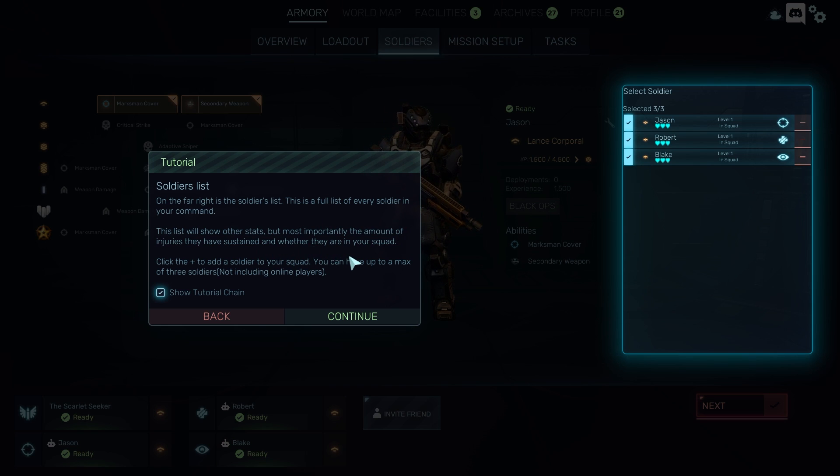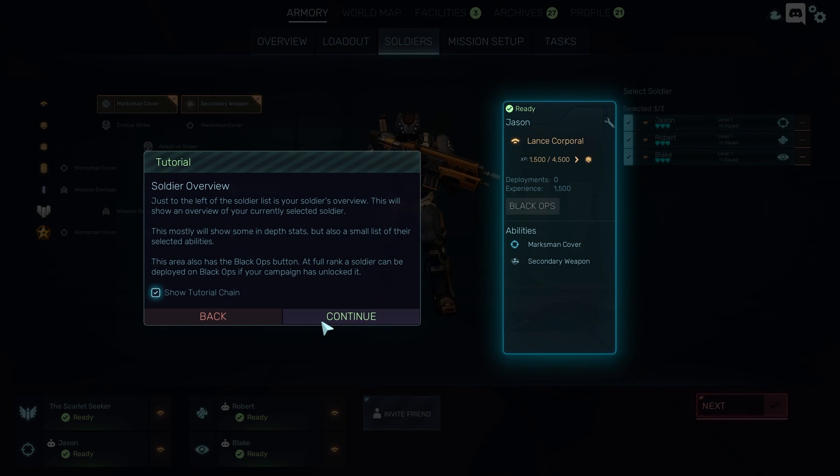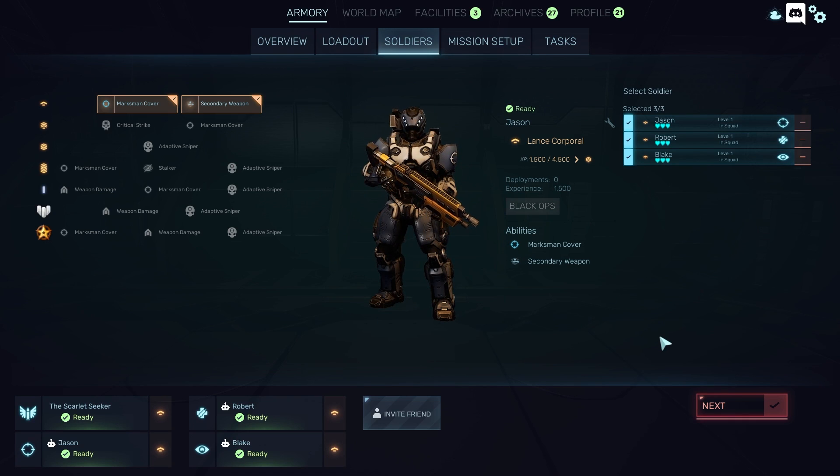The list shows other stats that are important — what class they are, what level they are. This music's so good, it's very Starship Troopers, very Alien, very 80s space marine movies — I love it. Soldier overview: we can see his rank, we can see his abilities. At full rank, a soldier can be deployed on Black Ops if your campaign has unlocked it. That's cool — maybe that's like a side mission or something.